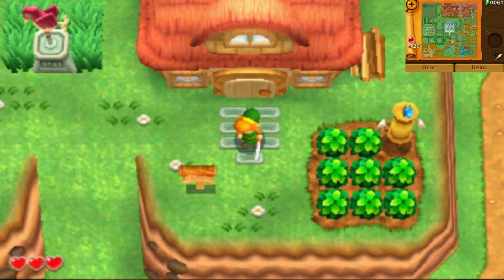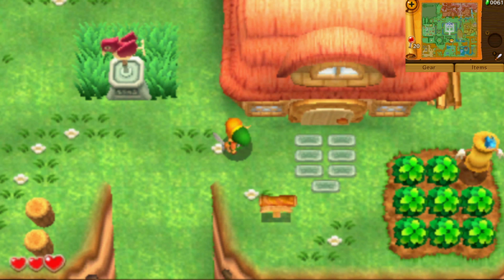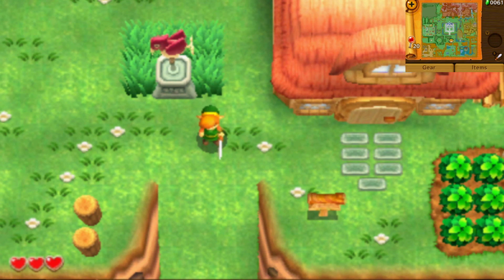Alright, that's actually gonna be the end of this episode, guys. In the next episode of A Link Between Worlds, we're gonna be heading to Hyrule Castle to warn Princess Zelda about Yuga's intentions. See you guys next time. Bye now.